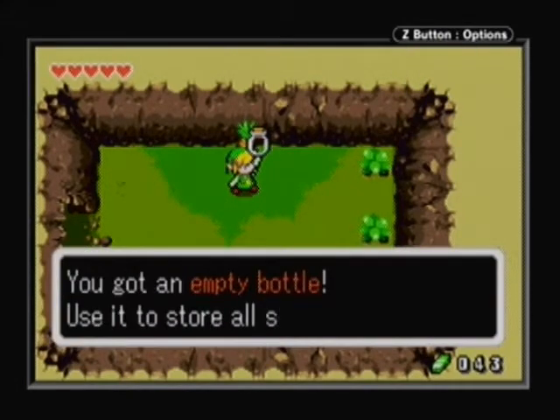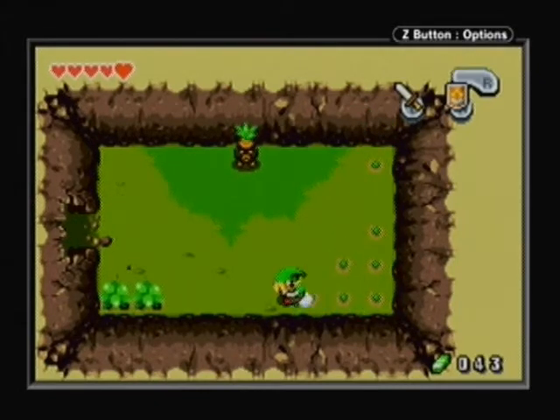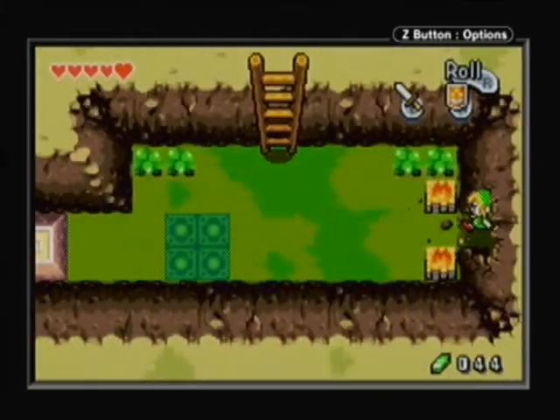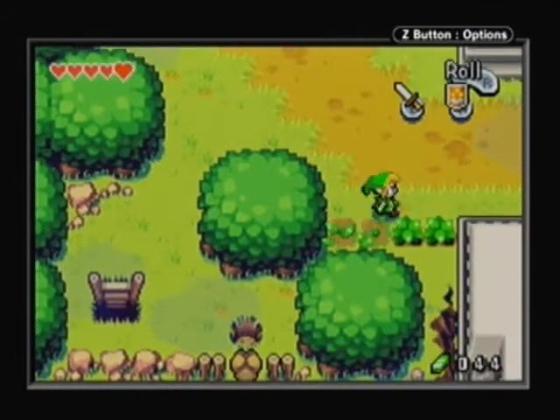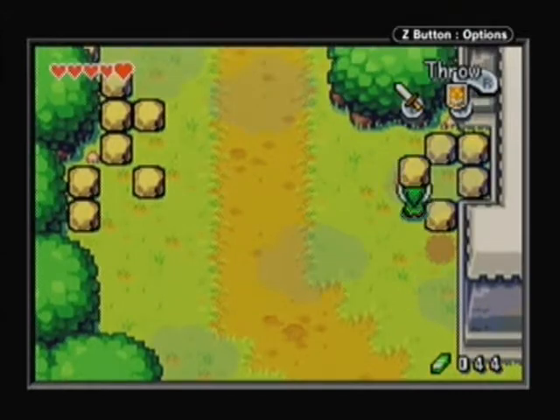We need this bottle to move on, so we'll buy it. We're gonna get a lot of rupees in the next area, so it's not like we need these rupees right now. Especially since our wallet only carries 100 rupees, which is very unfortunate. But once we get done with the second dungeon, we'll find a lot more rupees.